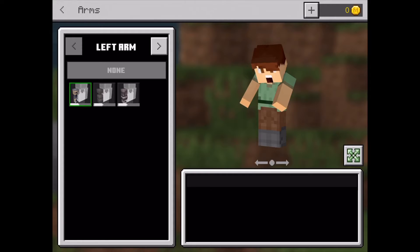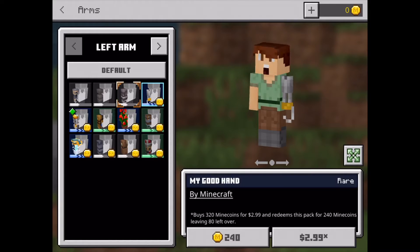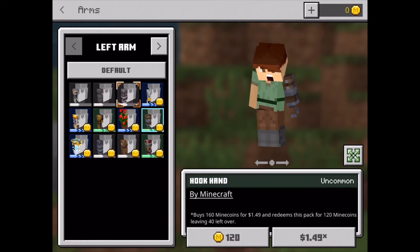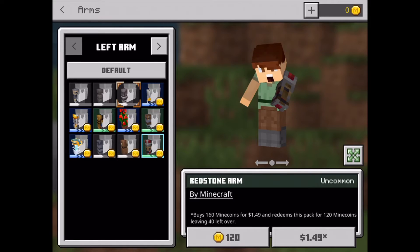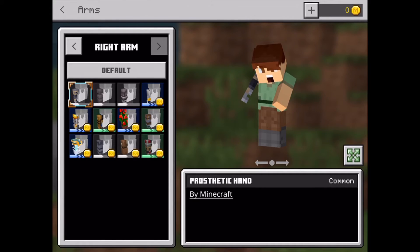You can do the arms for a prosthetic arm, or you can just have unusual ones. Like this one with a hook, the steampunk arm, this trailblazer arm, this rosebush arm, the hook hand, the beacon arm, the big metal arm, the tree trunk arm, and the redstone arm. Or you can just have it on default. You can also change the other arm and you have the same options for that one.